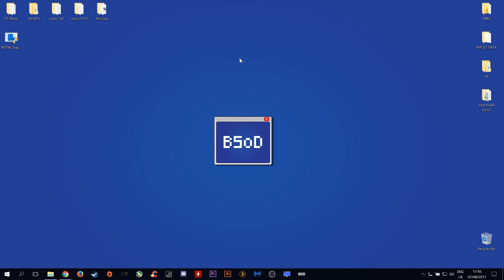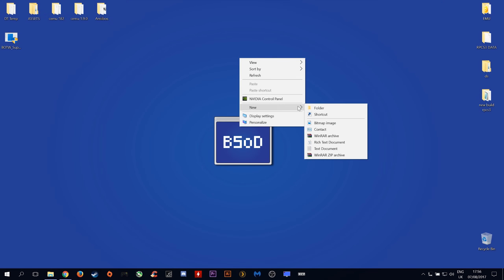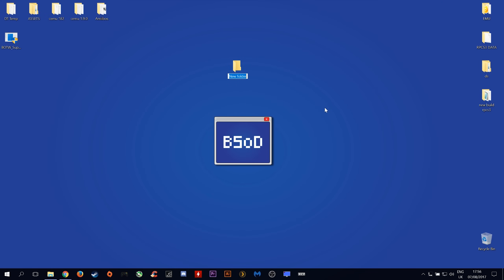The first thing you want to do is right-click on your desktop and create a new folder. Let's call this folder Save Backup. Let's put this aside for now.